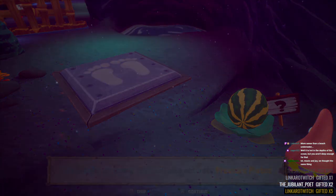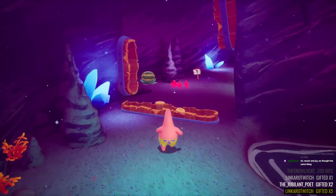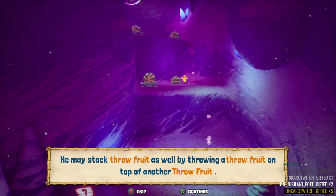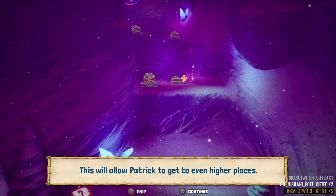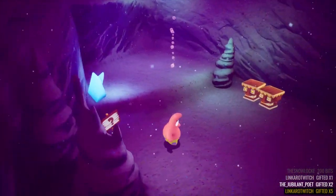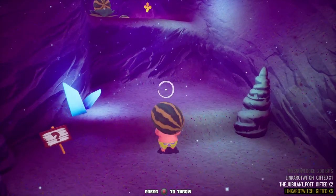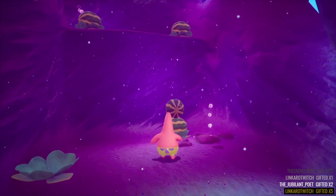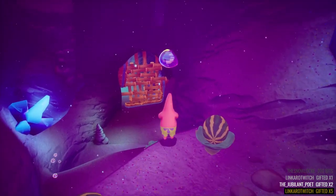So the way throw fruit will activate pressure plates. You can also jump up on throw fruit to get up to higher places. You can also stack fruit — throwing a throw fruit on top of another throw fruit, like you know, yo dawg I heard you like throw fruit so I put some throw fruit on that throw fruit. It also allows them to get up to higher places. Hey look — I have 3,000 shiny objects! I think I can go ahead and buy the spatula from Mr. Krabs.